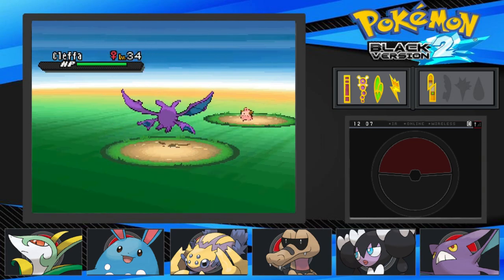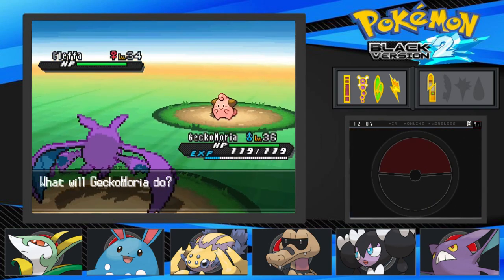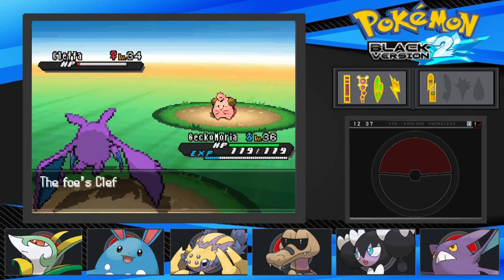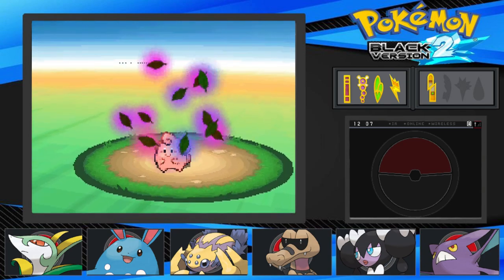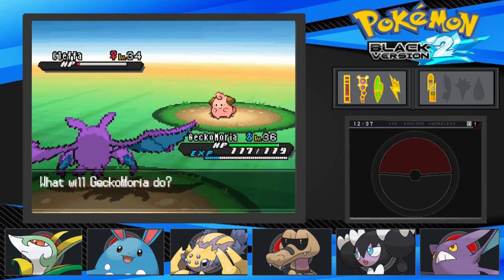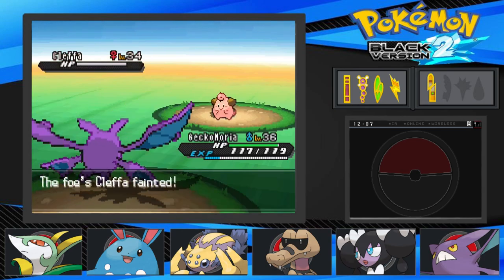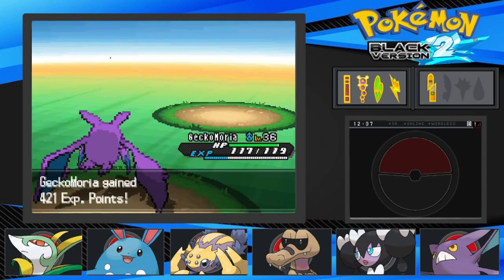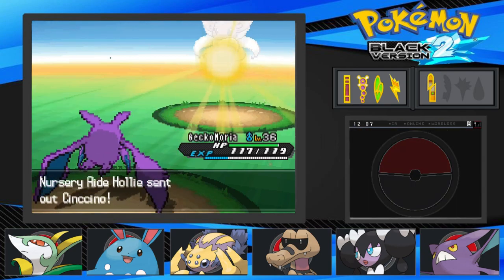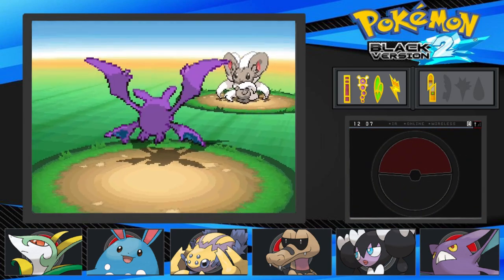I wanted to share in some of the fun since the Nuzlocke is your thing and I'm just playing through part of White 2 — I was like, I want to try my own Nuzlocke. The last time I did one was when we did it together with Black and White, which was fun. Keep your eyes out — in the future we will be doing another soul link eventually.